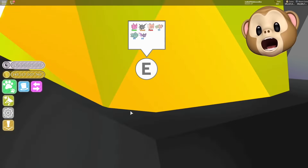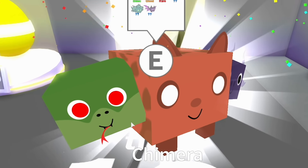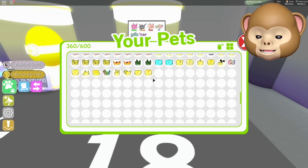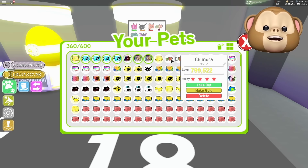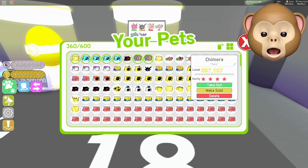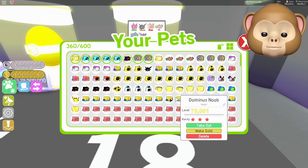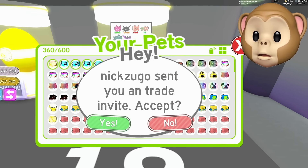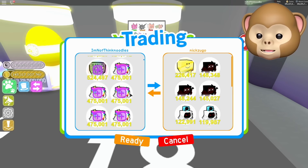So here we are with the tier 18 eggs — so actually the rainbow Dominus rainbows. A chimera for my first egg! I don't even know how good that is. Oh, actually three chimeras — because that's my game pass. So, 697. What's a regular Dominus noob? 75,000. That's pretty — it's better than a Dominus rainbow! So I'm gonna start giving out my Dominus rainbows because we don't need those.